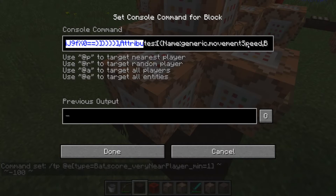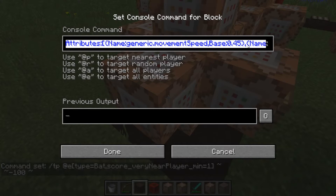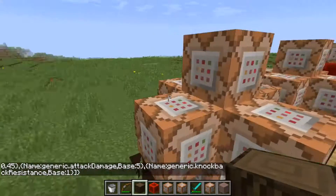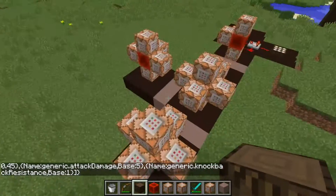The attributes of this zombie are: his speed is 0.45, which is about the player's sprinting speed. His attack damage is 5 — it's not in hearts; I think it might be in half hearts or something. His knockback resistance is 1. And that is the summoning and killing of the bats.